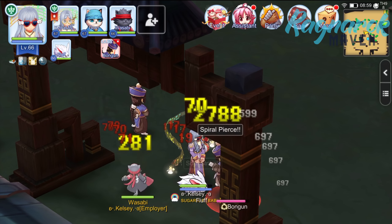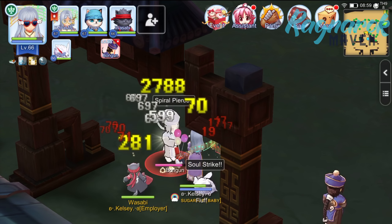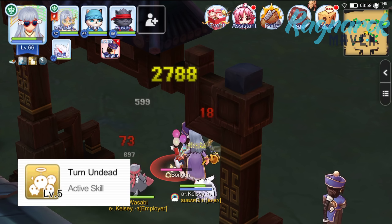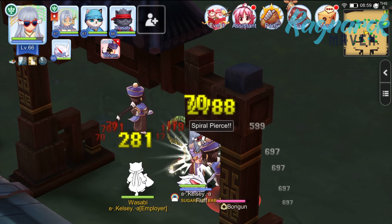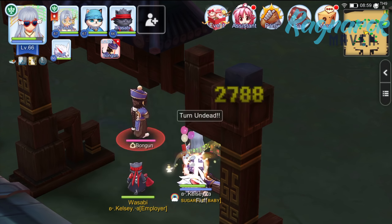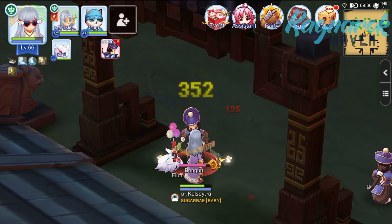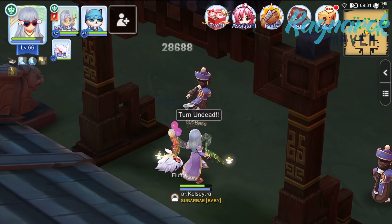Initially, when I first tried to farm using the Turn Undead skill, I was using the default intelligence, vitality, and dexterity build, and my Turn Undead was only at level 5. I could instantly kill undead, but I felt the chances of an insta-kill weren't as often as I'd like. However, after resetting my skills and attributes to what I just mentioned, there was a noticeable increase in the chance of insta-killing an undead.